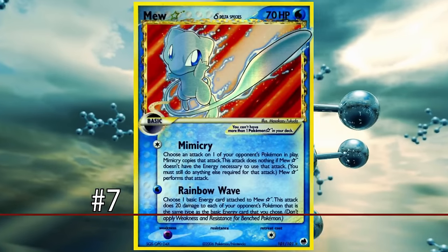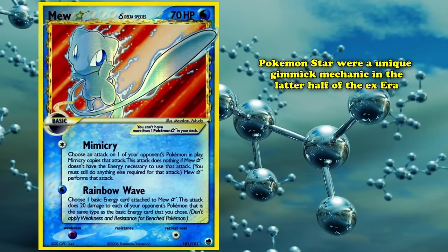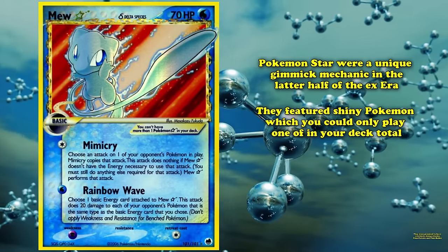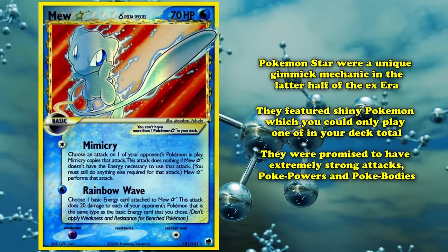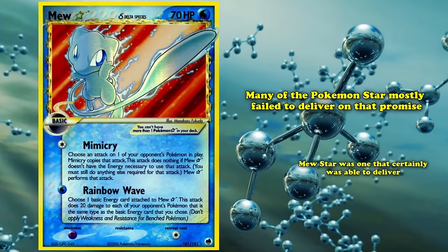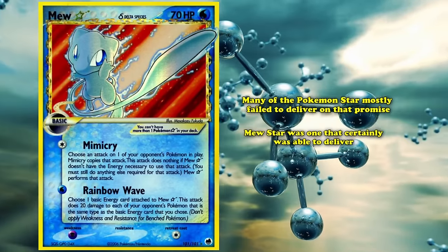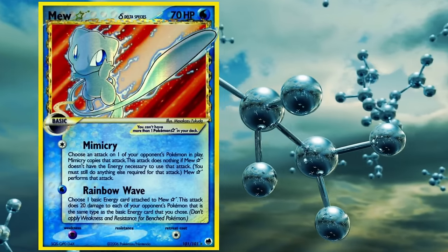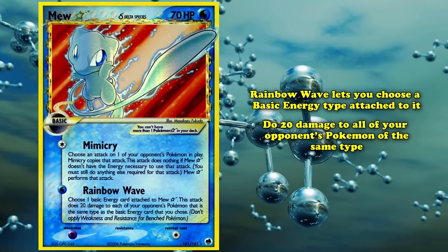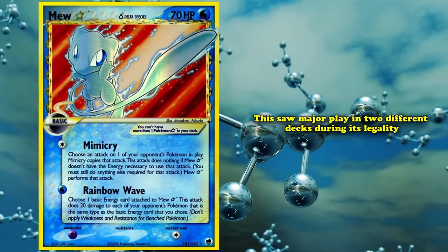At number 7 we have Mew Star from EX Dragon Frontiers. Pokémon Star were a unique gimmick mechanic in the later half of the EX era, featuring shiny Pokémon which you could only play one of in your deck total, but with the promise of extremely strong attacks, Poké Powers, and Poké Bodies. While many Pokémon Star mostly failed to deliver on that promise, Mew Star certainly was able to deliver. The most frequently used attack was Rainbow Wave, which lets you choose a basic energy type attached to Mew Star to do 20 damage to all of your opponent's Pokémon of the same type.